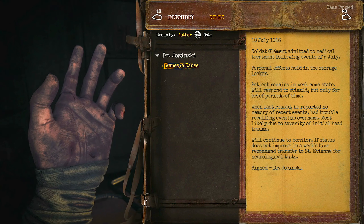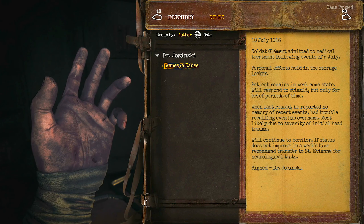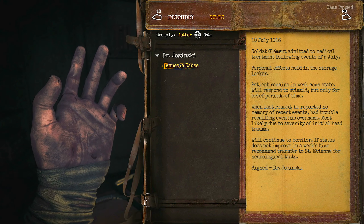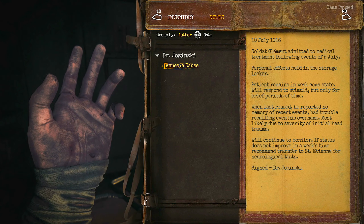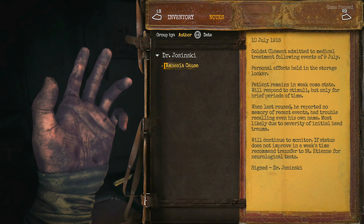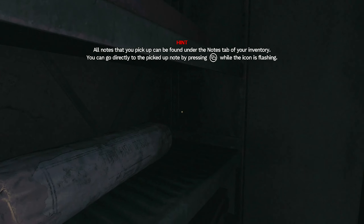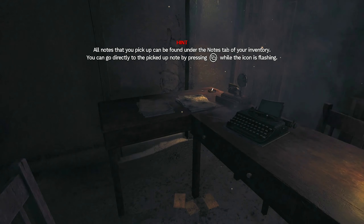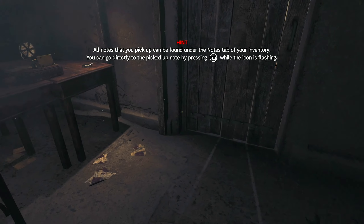July 10th, 1916 — so this is during World War One. Personal effects held in the store's locker. Patient remains in a weak coma state, will respond to stimuli but only for brief periods. When last roused, he reported that memory of recent events had trouble recalling even his own name. Interesting — so this guy is stuck under a bunker. That's why it's called Amnesia: The Bunker.